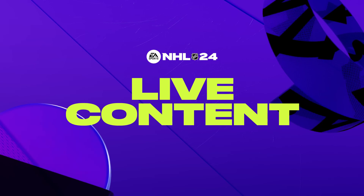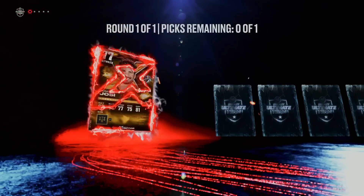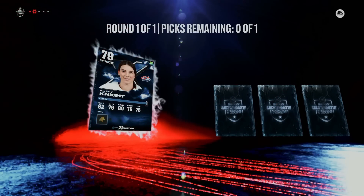X-Factors will be coming back to NHL 24, with choice packs back to one of five. This year, there will be a representative from every single NHL franchise — totaling 32 players across the league — plus six women's X-Factor cards from international hockey. The change from top players getting X-Factors to one per team is a good change: fans of teams like the San Jose Sharks now get an X-Factor representative, even if they're not a contender. The downside is teams like Toronto get Mitch Marner instead of Matthews, but X-Factor cards are really just for team building anyway.